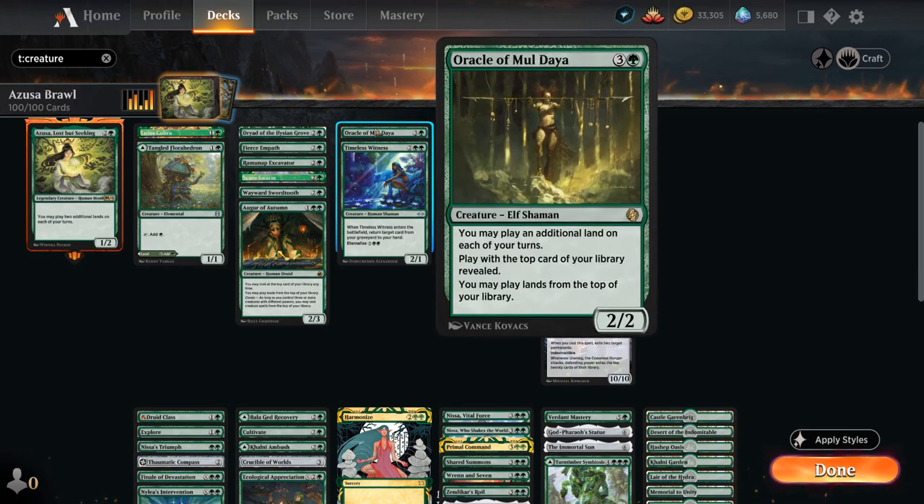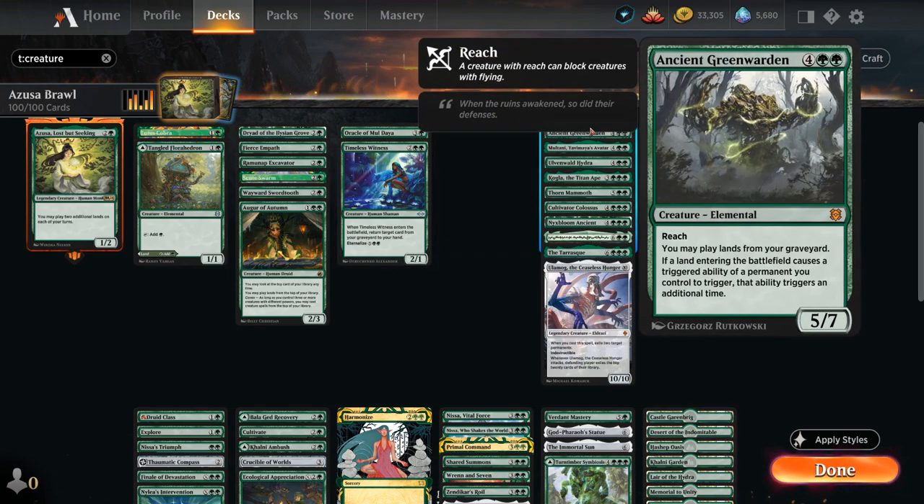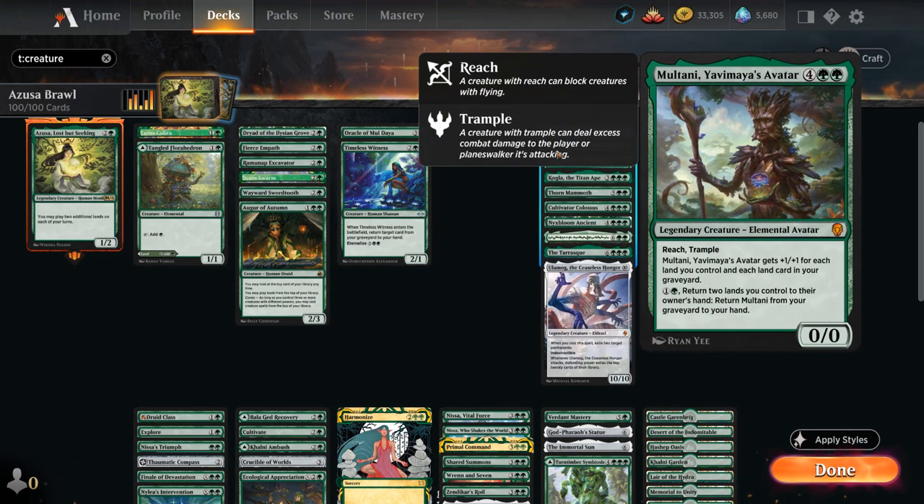At 4 mana, besides Oracle, there's Timeless Witness to return a card from our graveyard to hand, which can also be eternalized for 7 mana as a 4/4 Zombie. Topping off our curve alongside Ancient Greenwarden is Multani, which has Reach and Trample and gets +1/+1 for each land we control and each land in our graveyard. For 2 mana we can return 2 lands to our hand to bring Multani back from the graveyard — and picking up those lands can enable extra Landfall triggers.